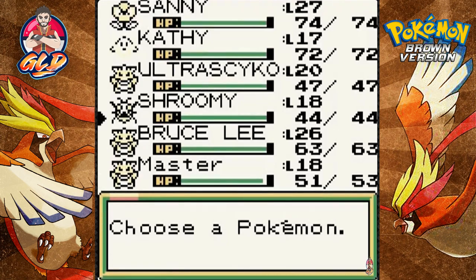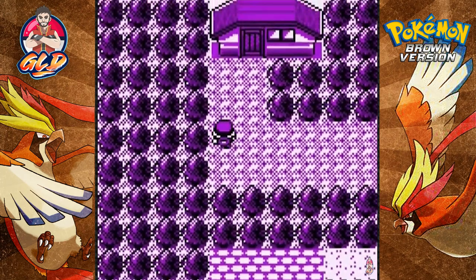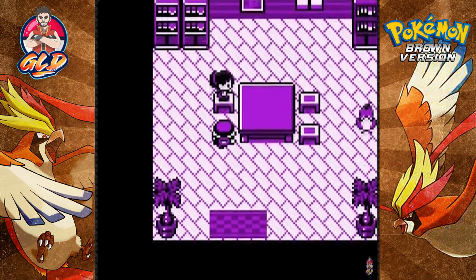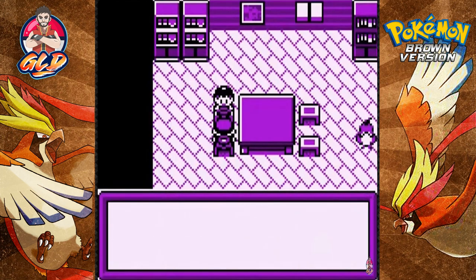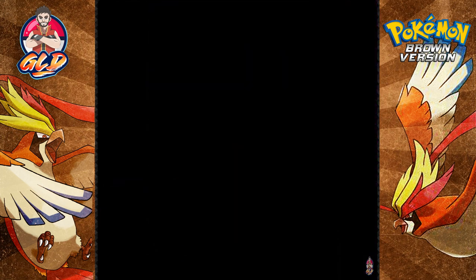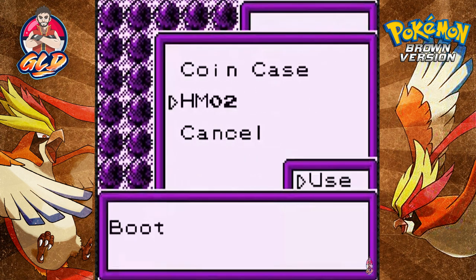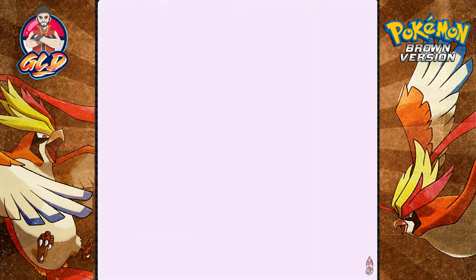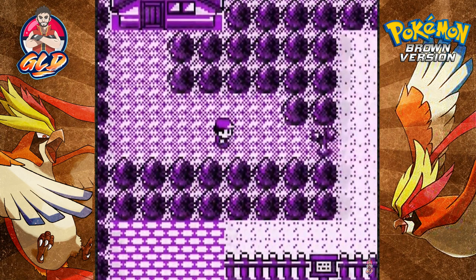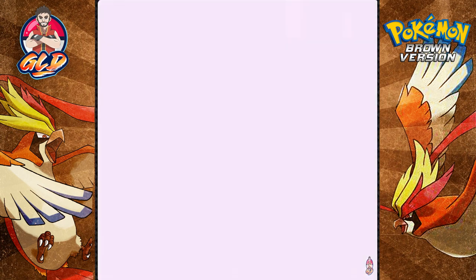Let's go ahead with a Cut attack and see what this is all about. Going into this house — yes, this is the lady that will actually give you the HM for Fly. There we go, grabbed ourselves HM Fly! She says HM Fly will fly you back to any town. Now we need to find a Pokemon that can actually use it.